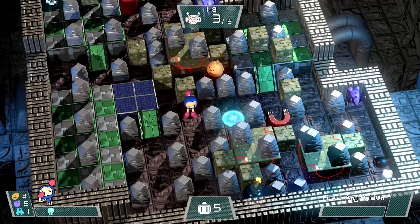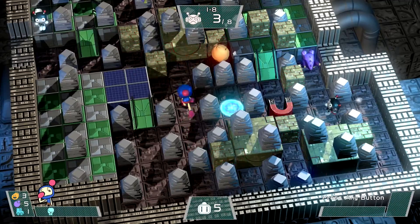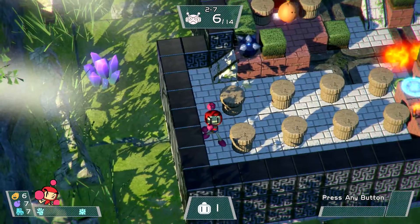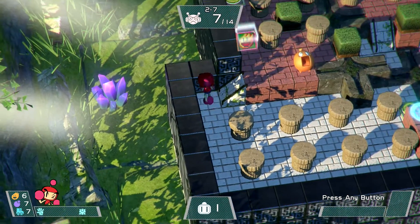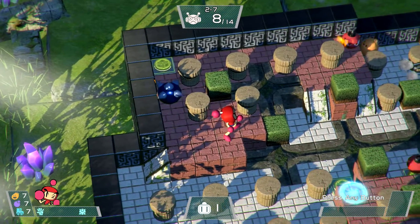For those of you not familiar with the series, the concept is fairly simple. You move your colored robot around and through a grid, placing bombs that will explode moments later and obliterate things in their path. At a basic level, you can't walk through a bomb once you've placed it, and it will destroy the destructible pieces of environment, be they walls or, in this game, floors as well.